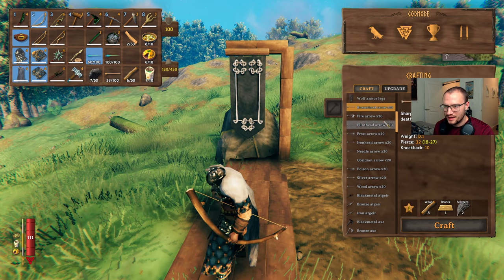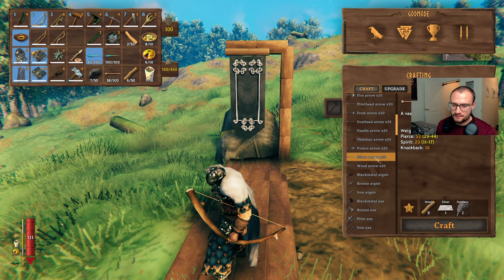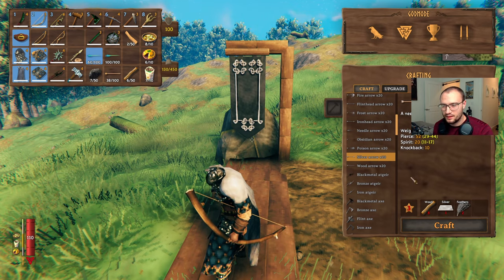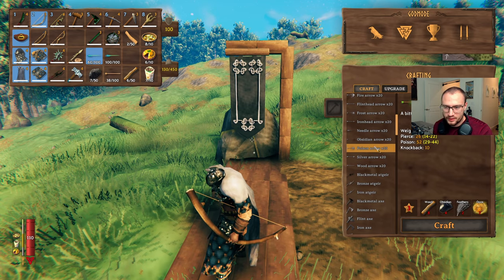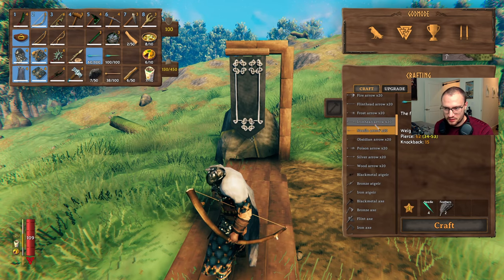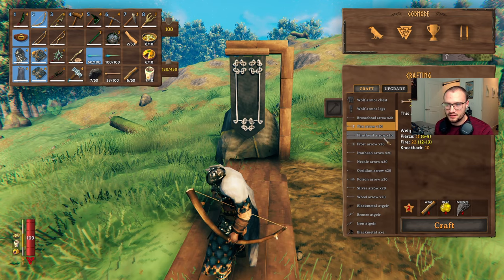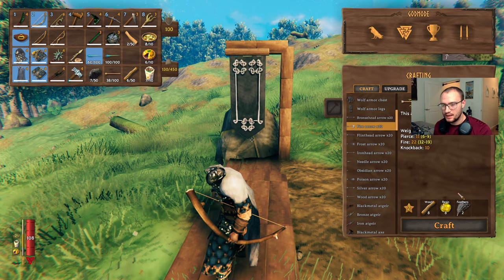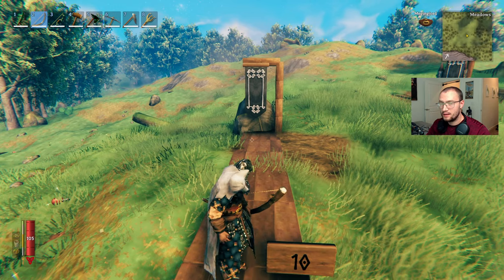Pick an arrow with a damage modifier that's strong against your enemy — that's basically all there is to it. I don't really recommend using bronze head, iron head, or silver arrows, simply because it's a lot of mining to get that ore and the extra damage isn't really worth it. In general I'd recommend using wood arrows, and obsidian and needles are good ones — needles are pretty easy to get. Flint head and fire arrows are also pretty easy to get. Just make sure that throughout the game you're shooting seagulls because feathers later on are really valuable, and the final boss takes a lot of arrows.